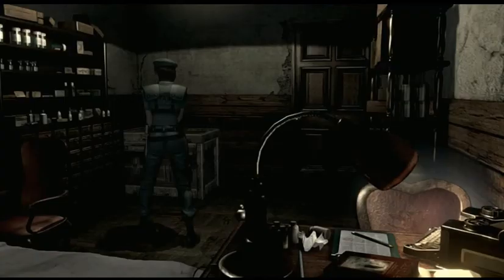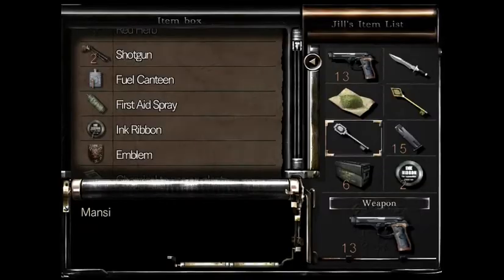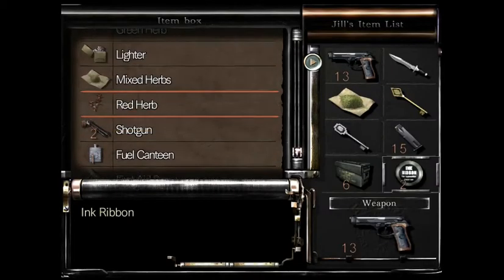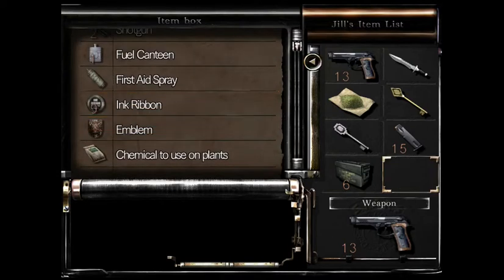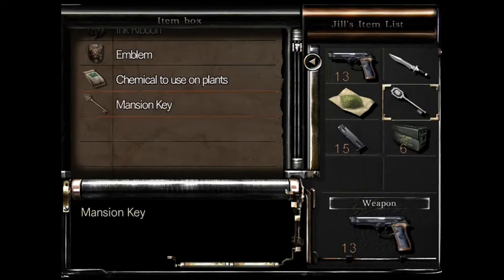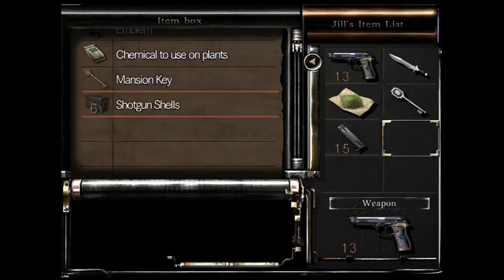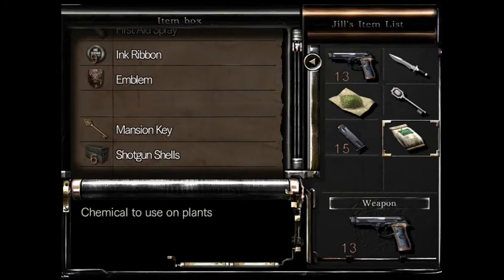Hello everyone, welcome back to another part of Resident Evil 1. I'm gonna free up some space now — I'm gonna put this here, and I'm gonna put the shotgun ammo here as well. I'm gonna take this with me. I think we're good to go now.